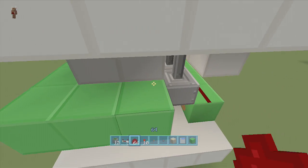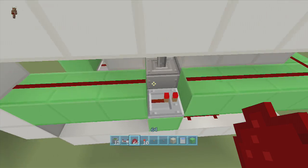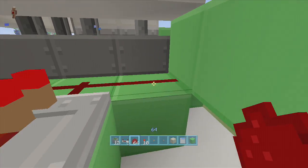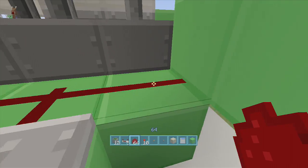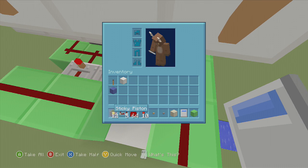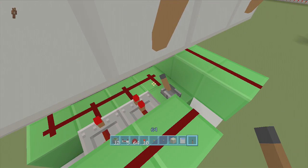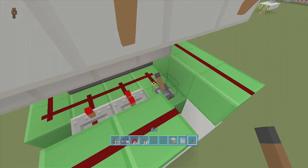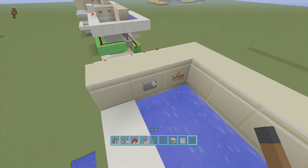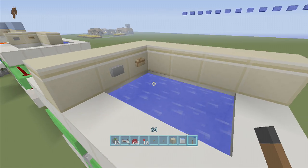Now, right here where this repeater is going into this block with the dust on it — we cannot have that dust going into this block with the repeater on that side or it'll ruin everything. What I like to do is put a block right next to it and put a lever or a tripwire hook here. This is why we need the lever or hook — it reroutes the power over here. Do not click the lever, just leave it there, it only reroutes the dust so it doesn't go into this block. So now if I click this button it should empty the bathtub, and if I click the other one it should fill it up.